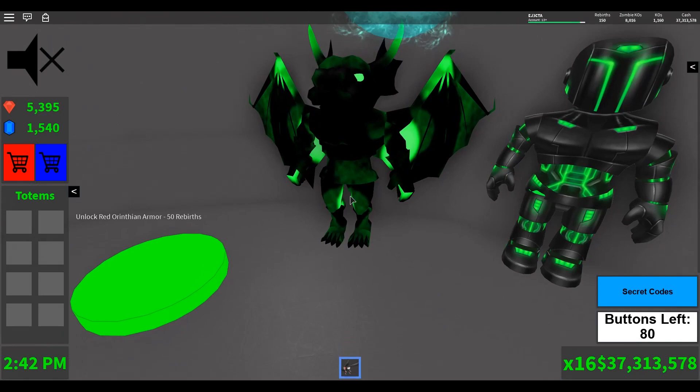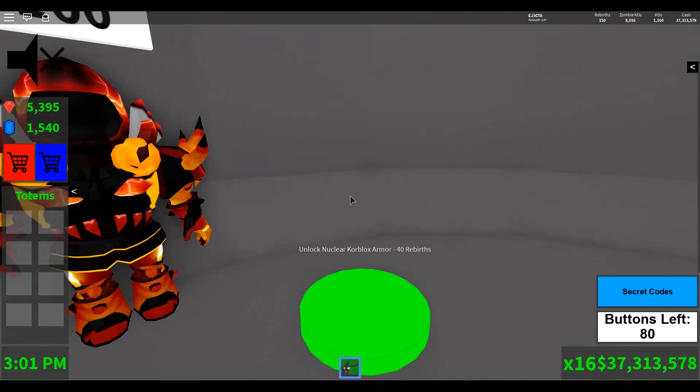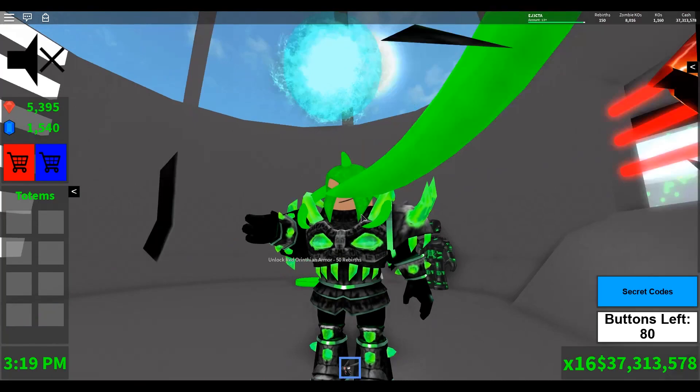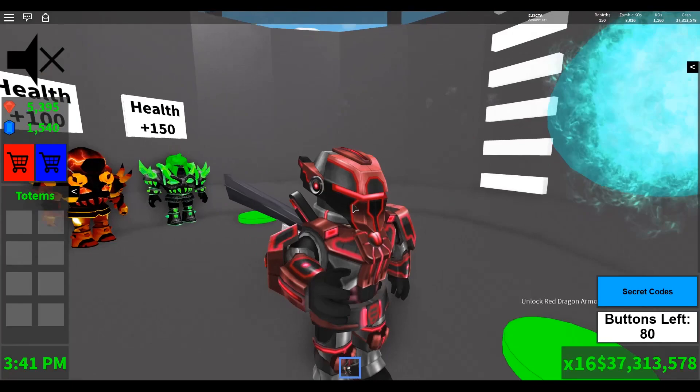At 30 rebirths you unlock the green dragon armor. When I first saw this armor I thought it was really cool — if I saw somebody chasing me wearing this, I'd probably be a little intimidated. At 40 rebirths, you'll unlock the nuclear core blocks armor, which gives you a plus 150 boost to your health. This won't stack on the plus 100 — it replaces it, so you bump up another 50. At 50 rebirths, you'll unlock the red orinthian armor, which has that Iron Man robocop kind of feel to it.